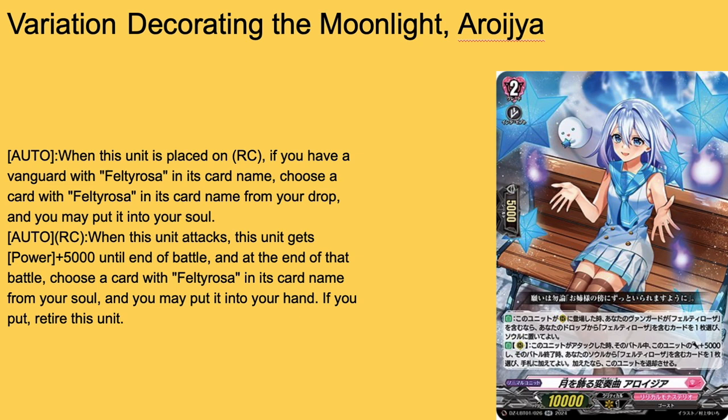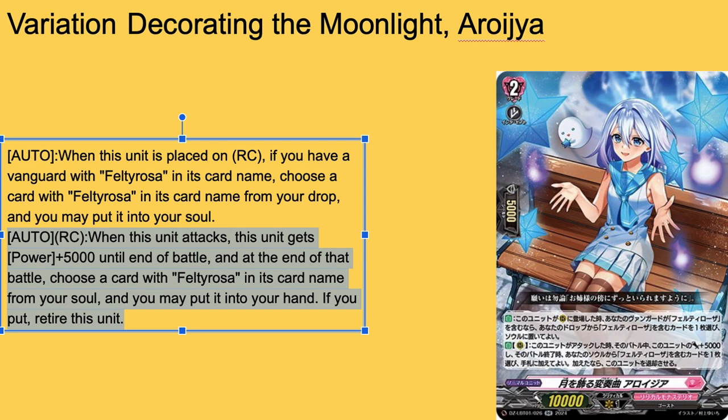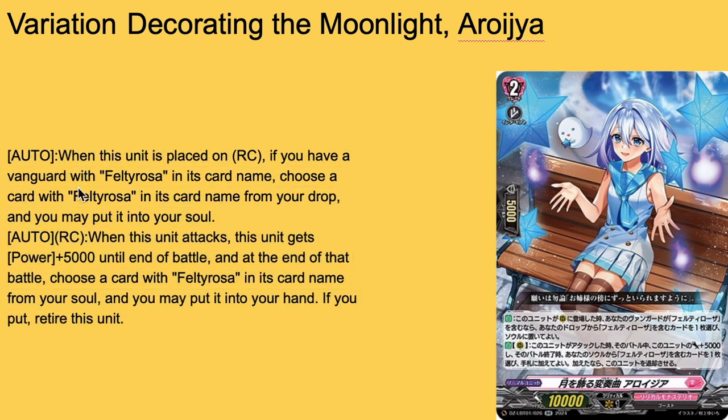Then we have more cards supporting the old decks. Variation: Decorating the Moonlight, Arjaria — grade 2, 10k base. Auto when placed on rearguard circle: if your Vanguard has Fawlty Rose in the card name, choose a Fawlty Rose from your drop zone and may shove it to soul — free soul charge, so that's great. Then auto rearguard when this attacks into anything and this unit can find power for that battle: at the end of that battle, choose a Fawlty Rose card name from your soul, put it to your hand, and retire this unit. This card would be so busted if they made archetypal PGs, because it'd probably be able to recycle that Fawlty Rose PG. All around, this card's great because it soul charges or at least searches the grade 1 or grade 2 of the right deck. Also, this skill procs regardless of your Vanguard's grade — you can just play the Soul Blast recycler, Soul Blast 1, bot deck to draw a card, and then put those Fawlty Roses you Soul Blast back into soul with Arjaria. Free 15k swinger who can also get rid of herself and recycle Fawlty Rose all in one go. 4-of.